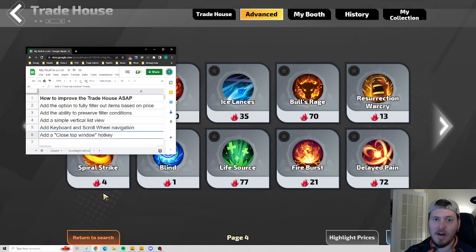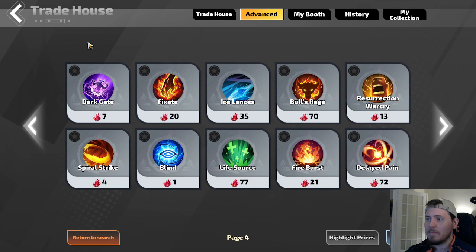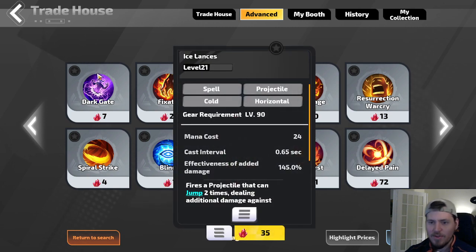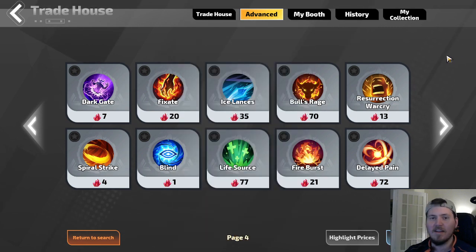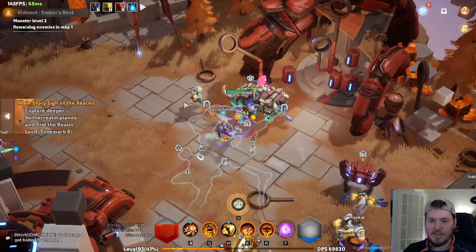And finally, add a close top window hotkey. This is not just a trade house problem — it is an entirely game-related problem. It is so irritating to have to click somewhere in order to get out of this. If I hit space bar, it closes everything. If I hit escape, it closes everything. I don't want to close everything — I just want to close this dark gate I have pulled up. The same problem applies to the inventory. You are basically forced into clicking with your mouse for every single action on this trade window. Please let me use at least a couple of hotkeys. Okay, that's it — rant over. Catch you next time, folks. Goodbye.